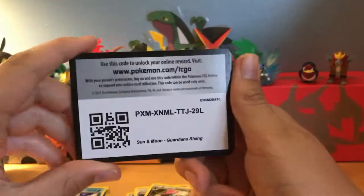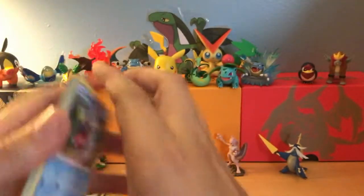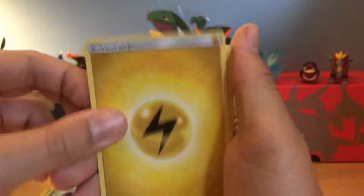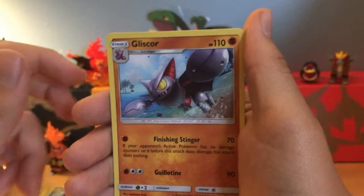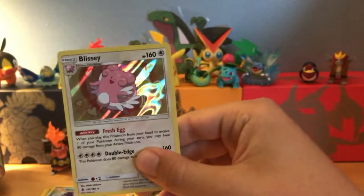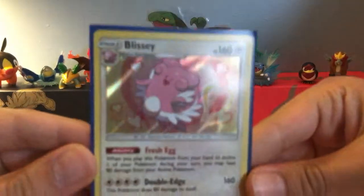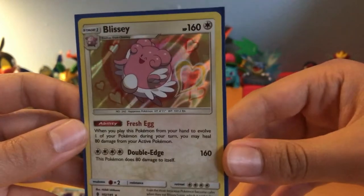Final pack — last chance. Gotta get something! Here's the code. We have a Carvanha, Cottonee, Bellsprout, Pancham, Snorunt, Electric Energy, Hakamo-o, and Brooklet Hill Stadium. A Golem as Reverse Uncommon, and Metang. Our Rare is a Holo Blissey! We'll just leave that up right there. Pretty good pull — not the best, but we can have better. Its ability is pretty good, and its move is pretty good as well.